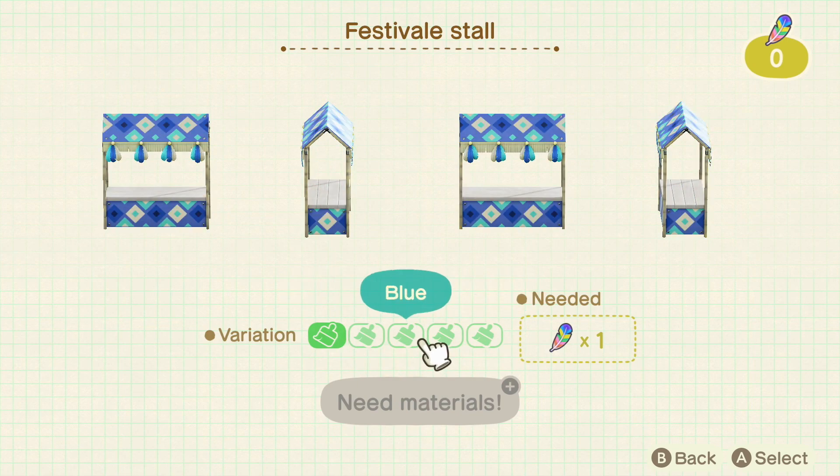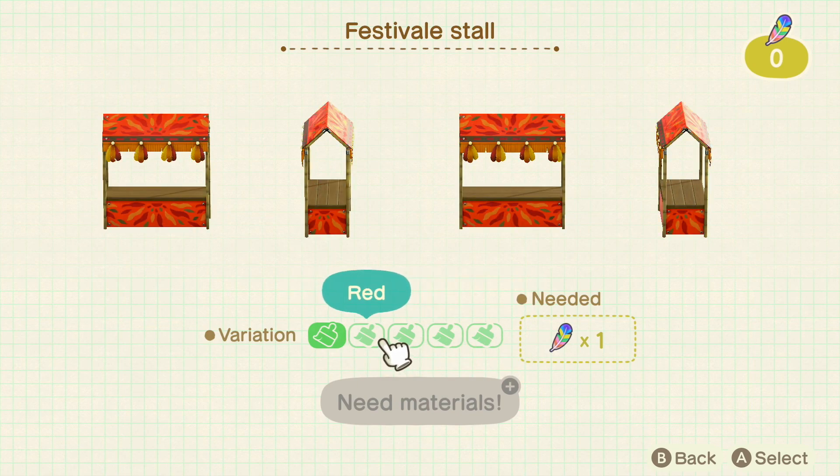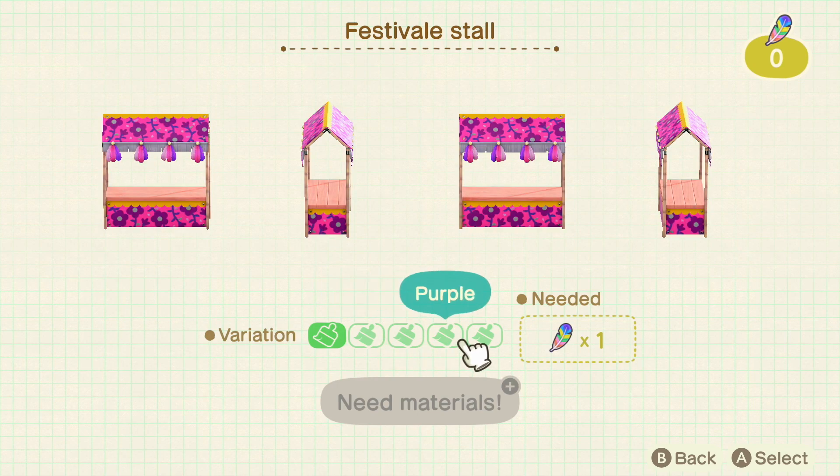You cannot order more of these festival furniture items. If you want the stall in every color variant, you'll need to do some trading, or time travel and buy them. These items stop being sold after February 15th.